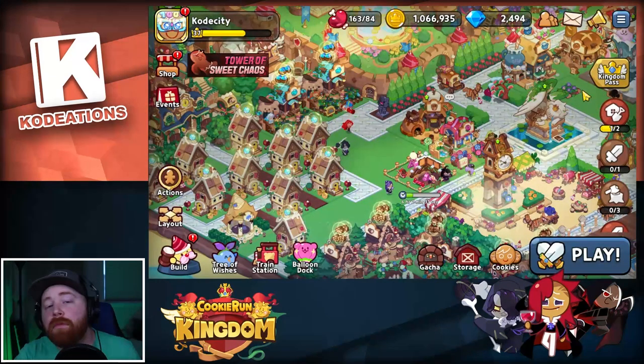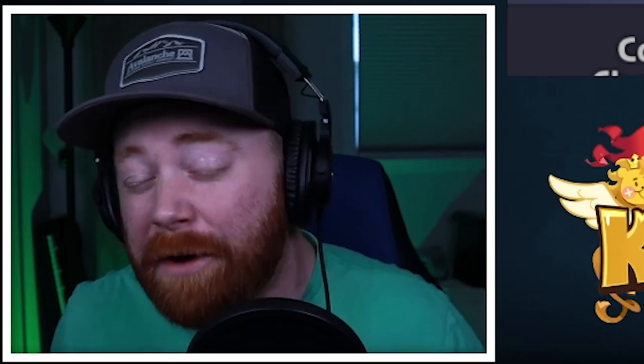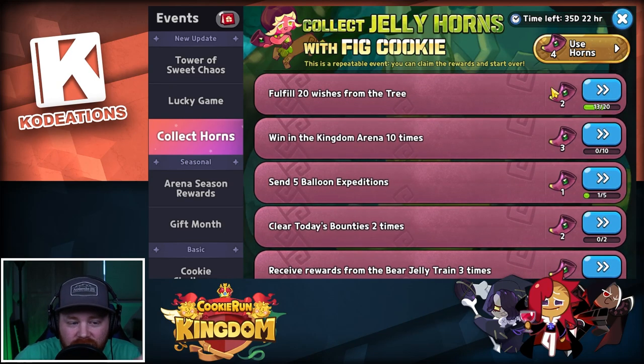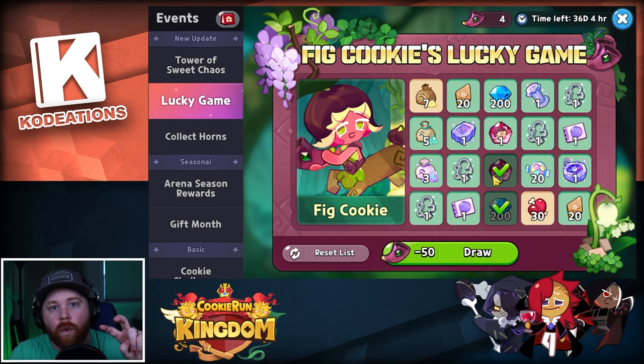Now moving over to the official event and how you can get a guaranteed free copy of Fig Cookie. The first part is collecting horns — pretty self-explanatory, you get in, complete missions and stages, and collect horns. You then use those horns in the Lucky Game event, spending 50 at a time to get a spin on what I like to call a bingo card. It has multiple slots, and once a slot is landed on it becomes unavailable, so in essence you can clear the entire board.